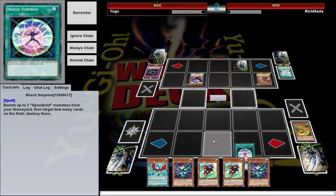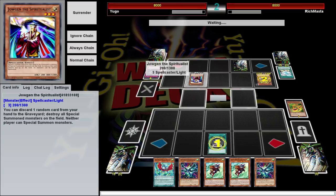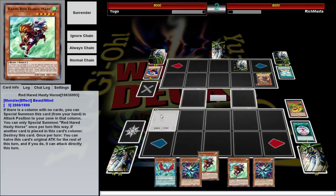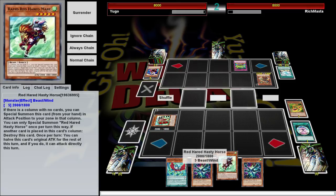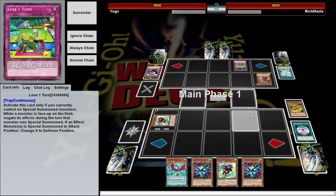Ouch — my most of me. Fortunately we've got Shock Surprise. It sucks to waste it with just one monster, but it's banish up to two Speedroids and then destroy that many cards on the field. I've got to get rid of this so I can do things. It would have been nicer to wait a turn and do it, but I don't know what he can do and I don't want to give him a chance to summon something big that I can't deal with. So what I'm going to do is special summon this.